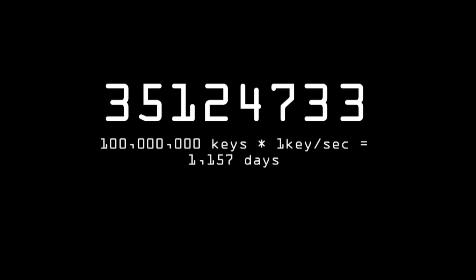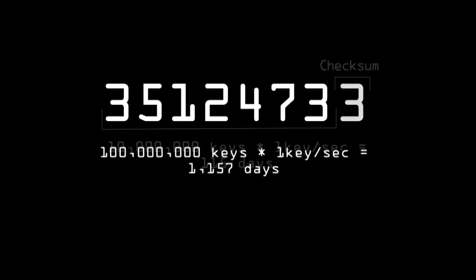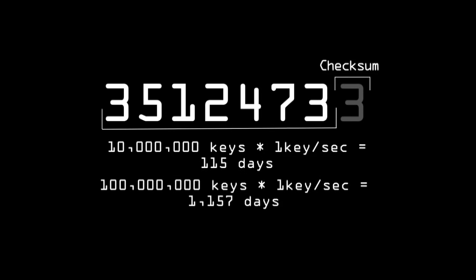Here on the screen is the actual WPS key for my router. You can see it's eight digits long, so if this was implemented as a standard random eight digits, that would give us a hundred million unique keys, and if we were to brute force that at one key a second, you're looking at about four years to crack it — secure enough that nobody's going to spend four years trying to crack your WPA2 key. What we've found is that the last digit is actually a checksum, which means it's mathematically computed against the seven preceding digits, so we don't actually have to guess it.